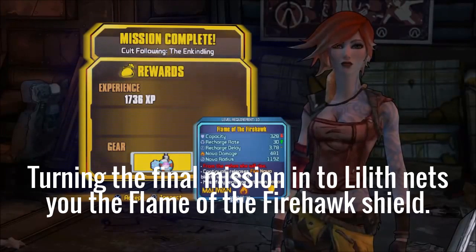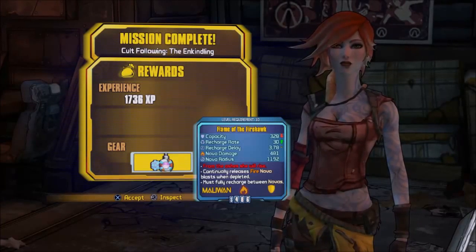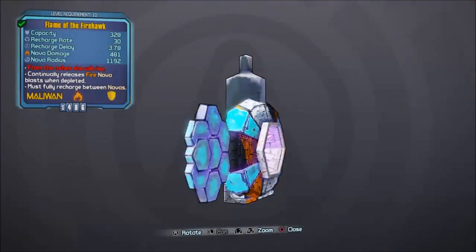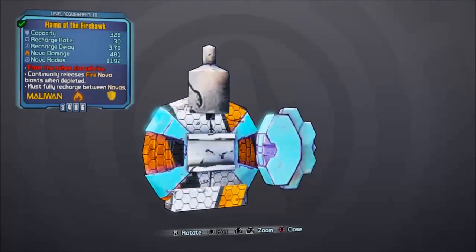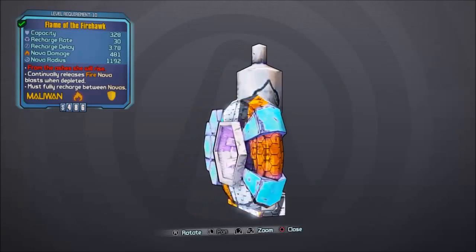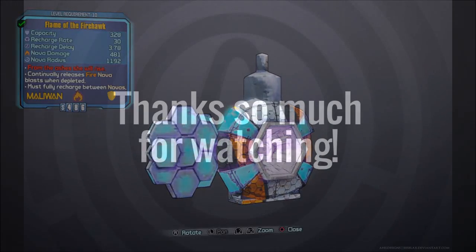Flame of the Firehawk — the Firehawk. From the ashes, she will rise. Continually releases Fire Nova Blasts when depleted. Must fully recharge between Novas.